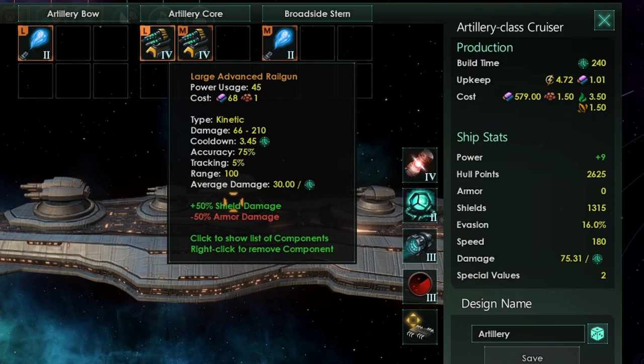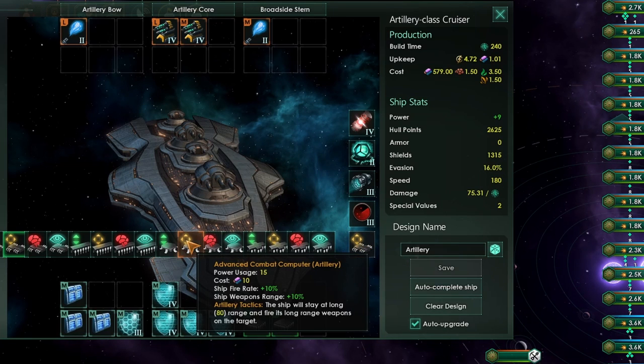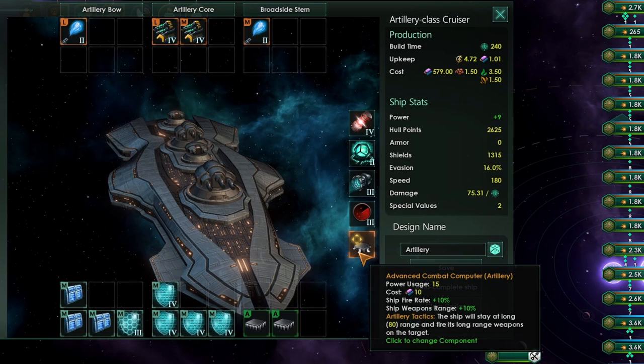The evasion of cruisers and battleships is far too low to worry about needing any tracking. I have gone with the Pickett combat computer, but if you're going to come up against other cruisers, I would recommend swapping out for an artillery combat computer. This artillery combat computer is going to give you more weapons range, which will give you an initial alpha strike before your opponent's alpha strike, which will be really, really useful and important. Overall, this is the most powerful design of cruiser when facing both destroyers and other cruisers.